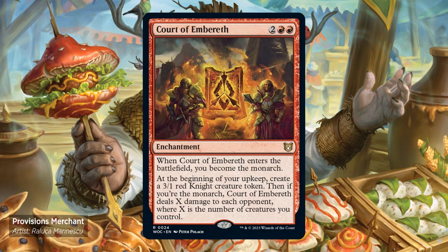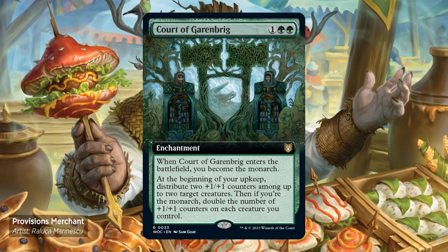Court of Embrose — 2 and 2 red. Enters the battlefield, you become the monarch. At the beginning of your upkeep, create a 3/1 red knight creature token. Then, if you're the monarch, it does X damage to each opponent, where X is the number of creatures you control. Court of Garenbrig — for 1 and 3 green. Enters the battlefield, you become the monarch. At the beginning of your upkeep, distribute 2 +1/+1 counters among up to 2 target creatures. Then, if you're the monarch, double the number of +1/+1 counters on each creature you control.